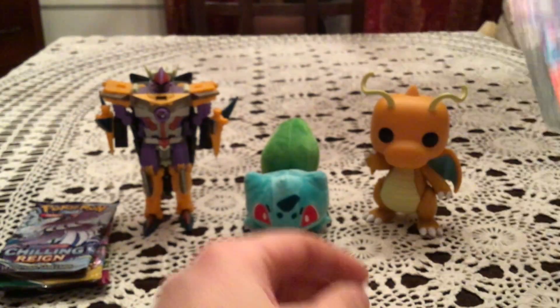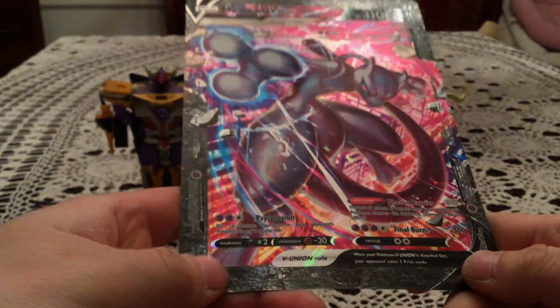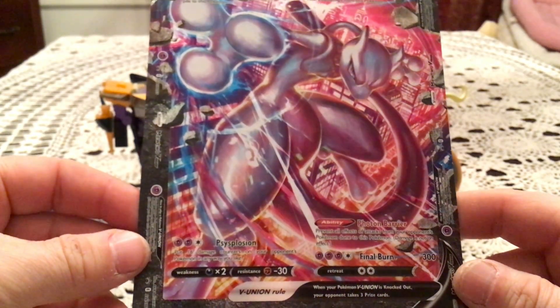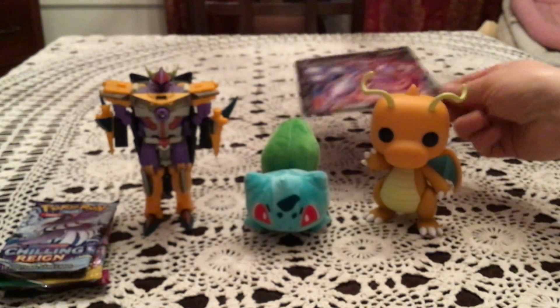They're all different promo numbers as well — Sword and Shield 159, 160, 161, 162. So those are the promos. And then of course you get the jumbo card, which is also a little bit textured, which is awesome — I like when they give the texture to the jumbo cards. It's a very awesome artwork, very well done. Stick that right in the back.